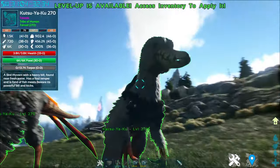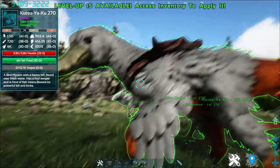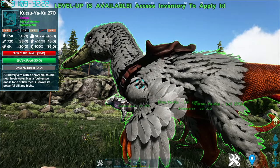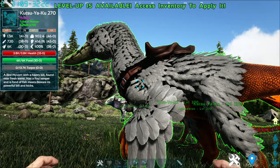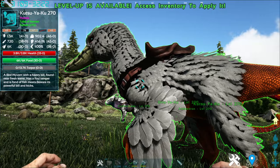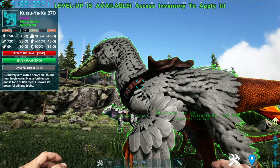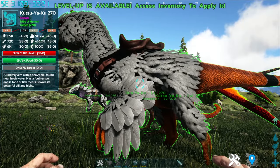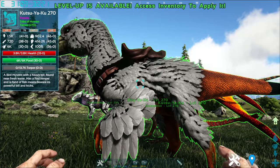First up on the list is this dark-built creature called the Kutsuyaku. The Kutsuyaku, as you can tell from the description, is a bird wyvern with a heavy build found near freshwater. It has a foul temper and is fond of fish meat — beware of its powerful build and kicks. To tame it, it's the good old tranq knockout tame, and its favorite food is fish.